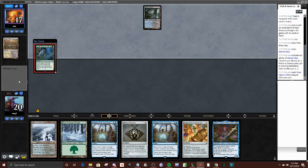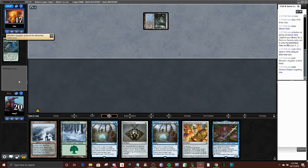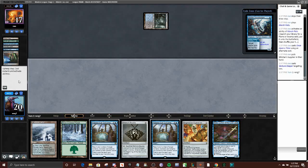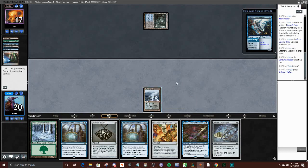Waterfall Once Upon a Time — yeah, it's the Nassif deck. I shouldn't say the Nassif deck — Andrea Gans has won a PTQ with it. It's a new version of Hogaak, essentially Hogaak-less Hogaak. And it looks quite powerful. So we're going to have to come prepared to race.